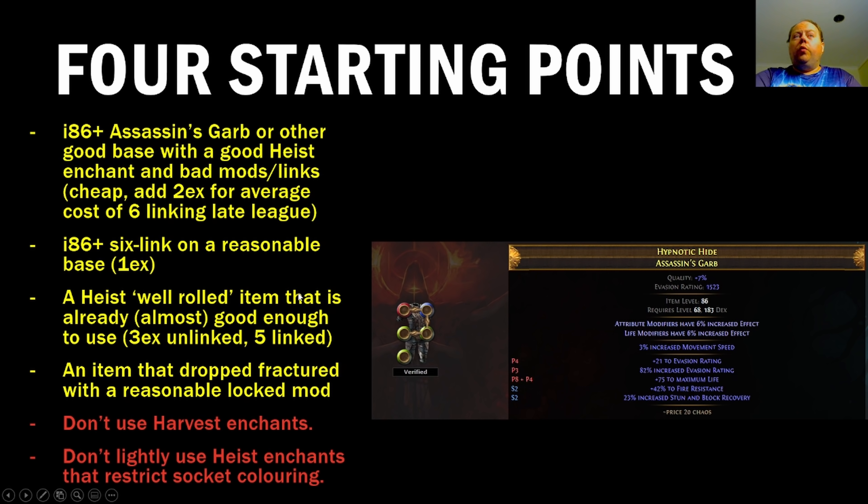Your next option is a Heist well-rolled item that is already almost good enough to use — typically they'll cost three Exalts unlinked and five Exalts if they're already linked. That's something that will already have pretty good mods on it, but you'll be able to look at it and say 'I really like the suffixes, I don't like the prefixes — this is going to be my starting point.' This won't be an option in Solo Self-Found. The last option is an item that dropped Fractured with an already reasonable locked mod on it, ideally one that you can't get from Essences — a good example being a Tier 2 Hybrid Evasion and Life prefix Fractured onto an item. However you'll be a bit more restricted there because you won't be able to get item level 86 on a base like that.